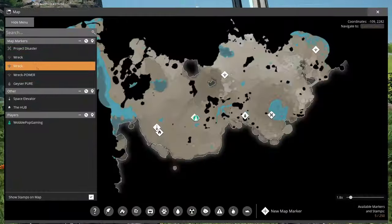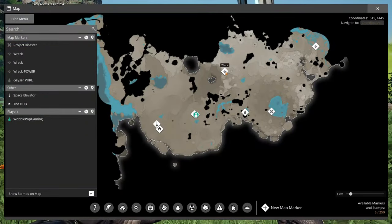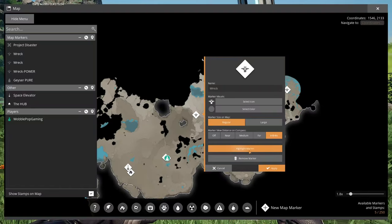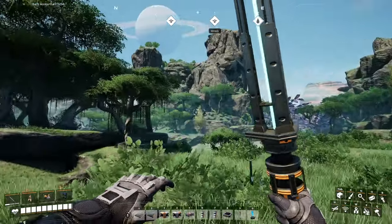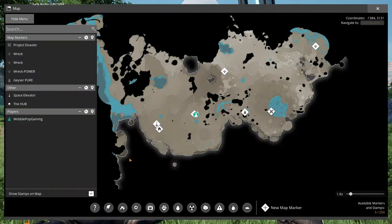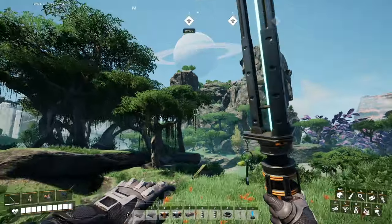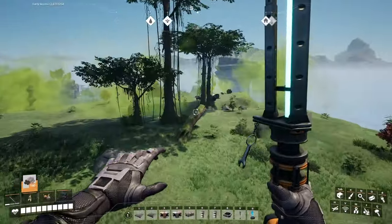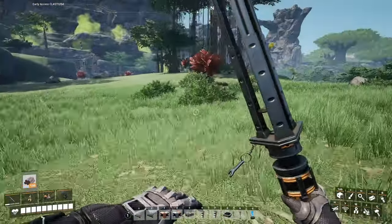All right, the next one on the map is this wreck, so we're going to head over there. We don't need to highlight it, we know where it is. Meet you over there - yeah, that's the one. There are a lot of bad things up here.